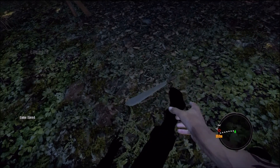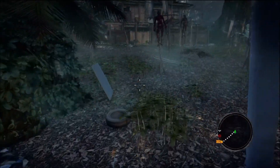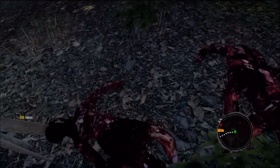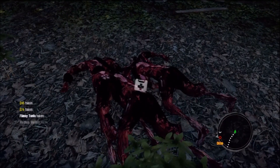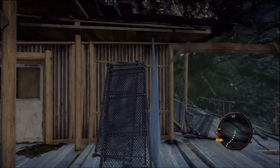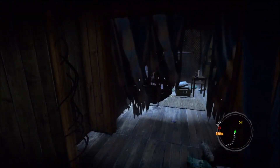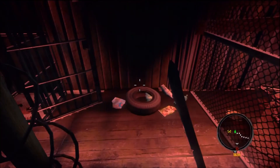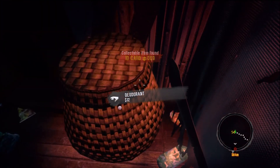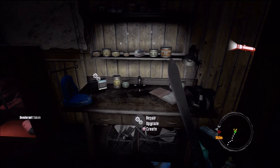His machete is just a basic plain old machete. But what everybody wants is the little house up here. You've got to go in the back, in his bedroom area. Of course there's an ID card in here. And there's a workbench, but he will respawn later if you come back, so that's probably the only time you'll be able to use this workbench.